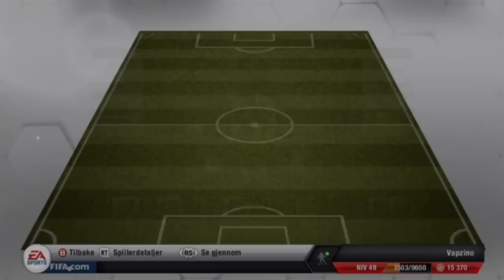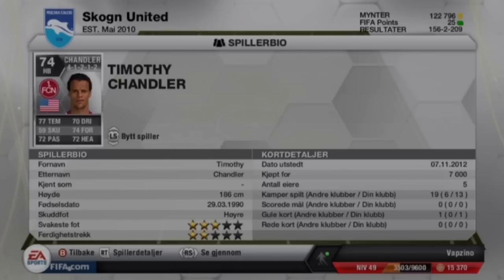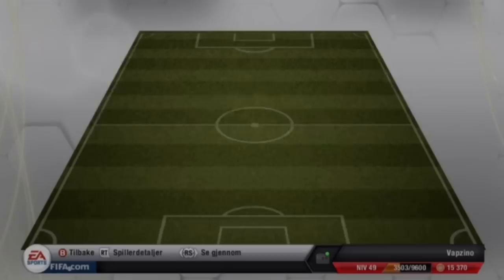Unfortunately I haven't scored any goals with Gunnings. But then the right back is going to be Timothy Chandler. He cost me 7k — 7k for this player, you gotta think that's crazy. But he's worth it. It's only 5k on the Xbox market, though he's listed for 20k in his natural position. He's really good and scored one goal as well, with some nice shots.